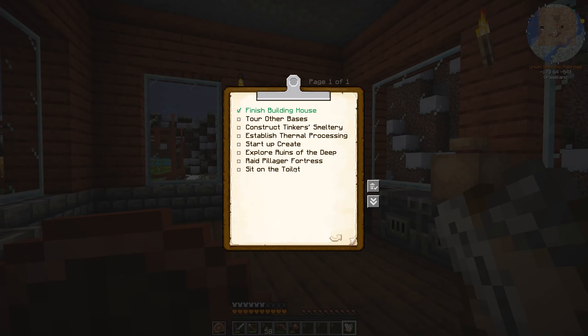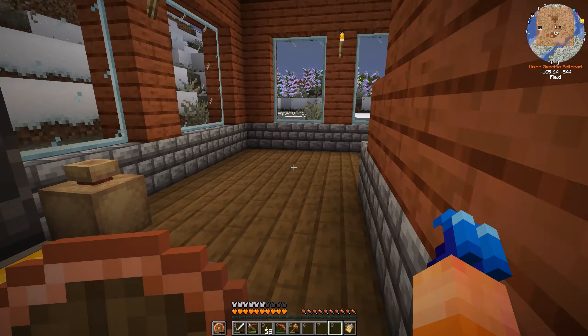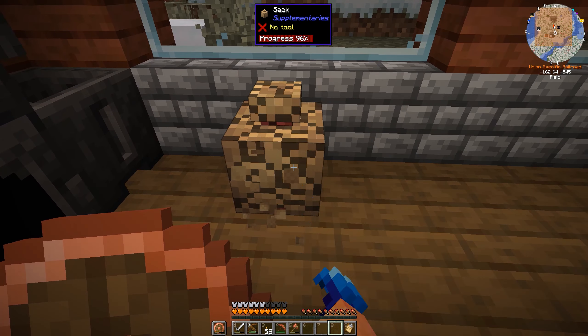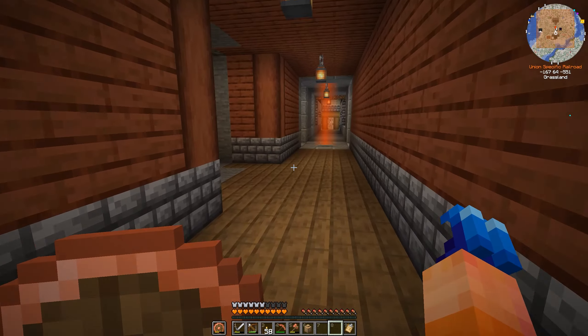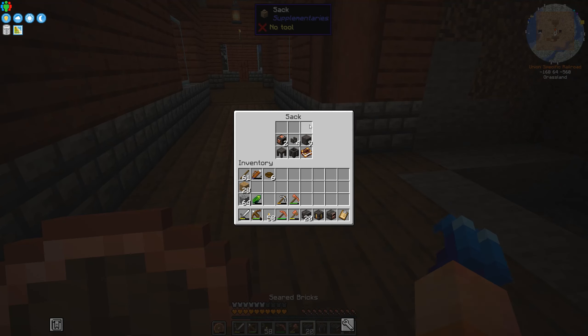As for things we plan to do today, I actually built a clipboard from Create so I could keep track of everything. For one, I want to start up a smeltery right about now, and thanks to my brilliant planning we have everything we need in the sack. I'm going to pick it up and move it over to this conveniently shaped hole in the wall and start building.